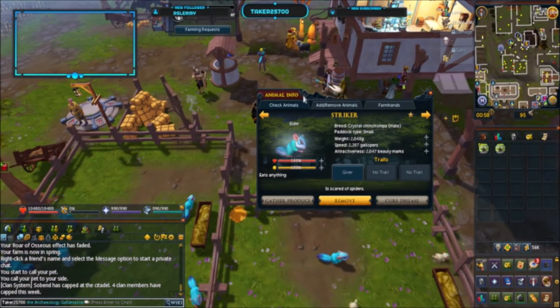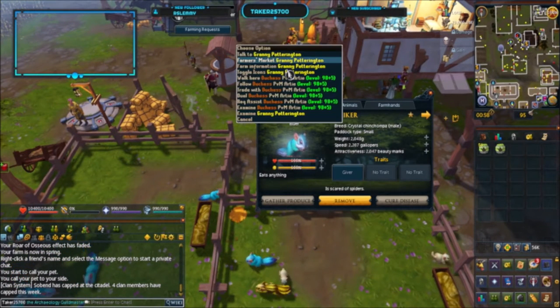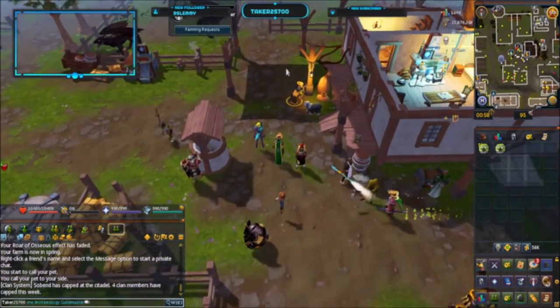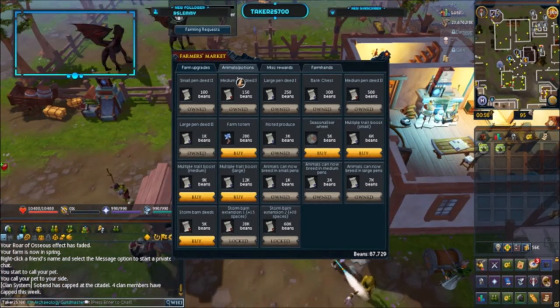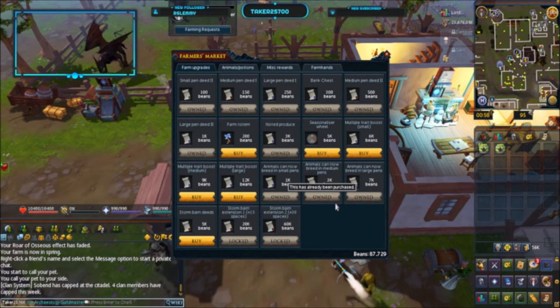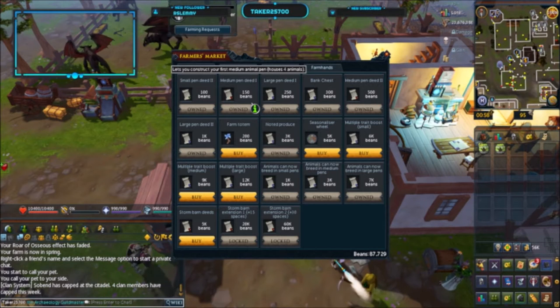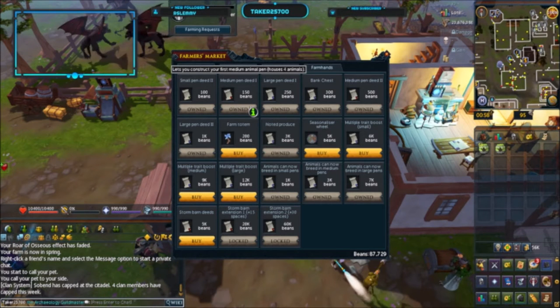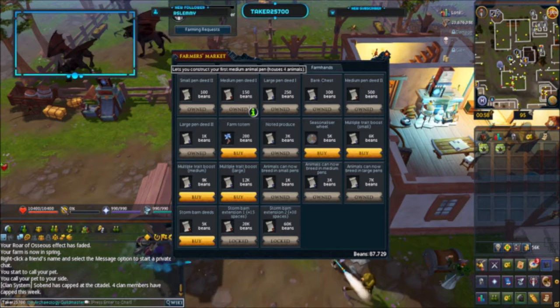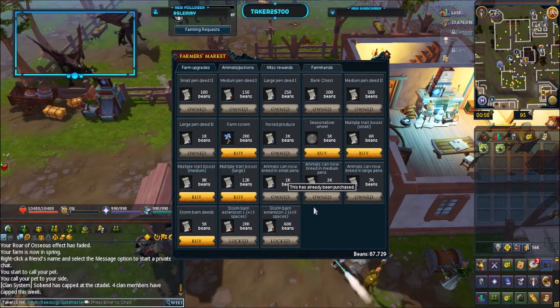The first thing I did when I built up this farm was I built up all my pens from the farmers market — my two smalls, two mediums, and my largest. I also enabled breeding in these pens so that my chinchampas, for example, are pretty automatic. I check this farm every day to keep my animals healthy and happy, breeding automatically.